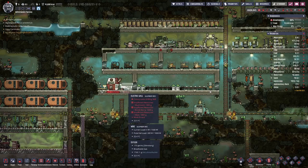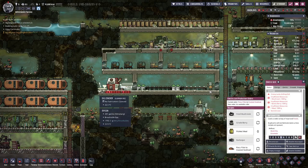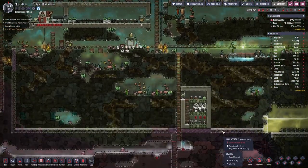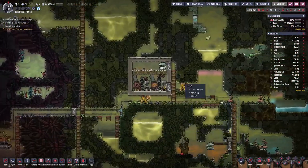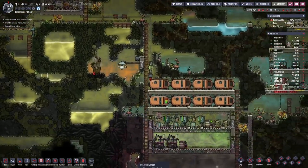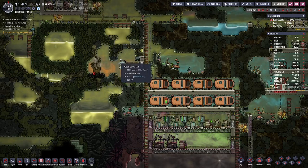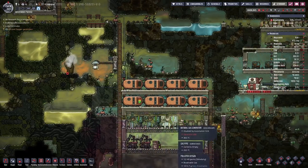Our kitchen area is complete and set up with all kinds of recipes — we are just lacking a cook. Let's see if we can upgrade Abe yet. Over on this side we are producing stuff, that's working. We probably want to have an atmos sensor here so we only pump when there is a certain amount of pressure.